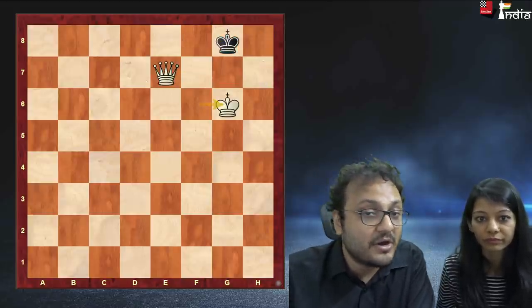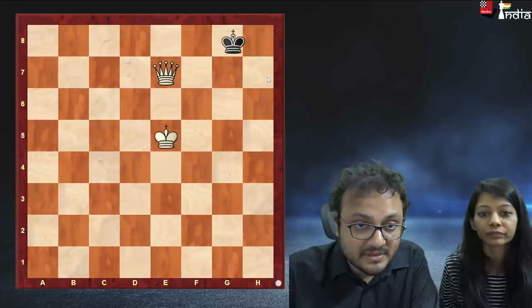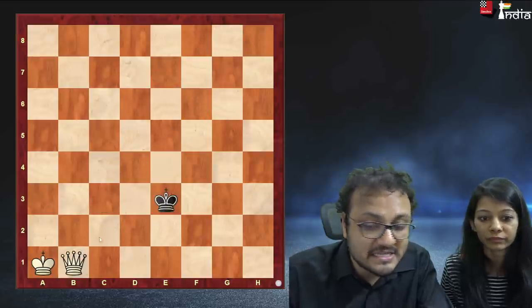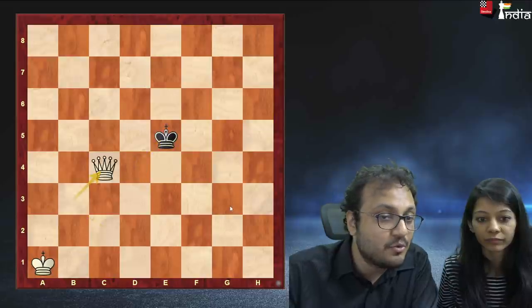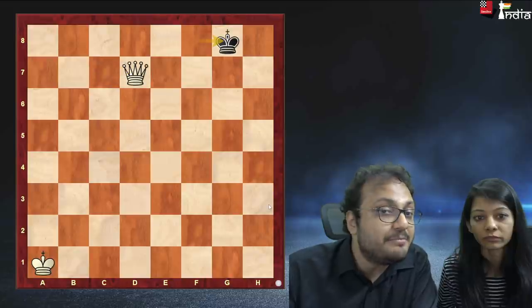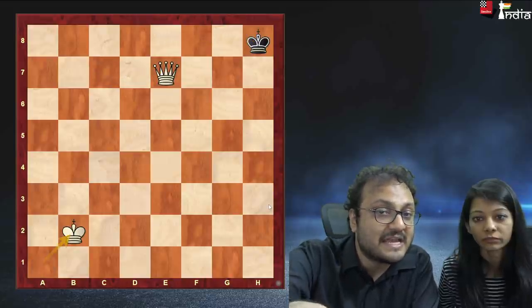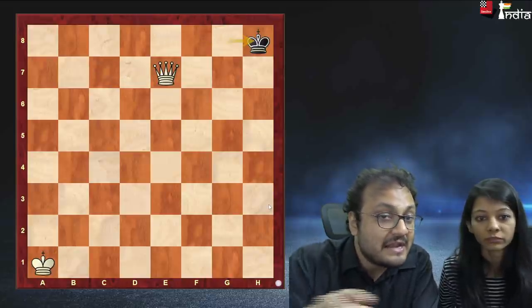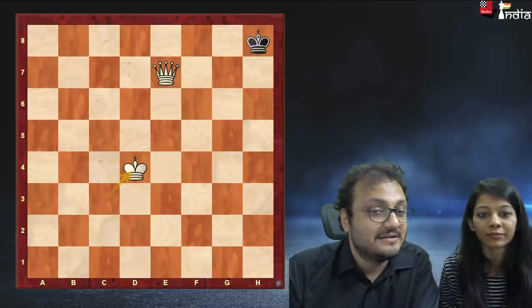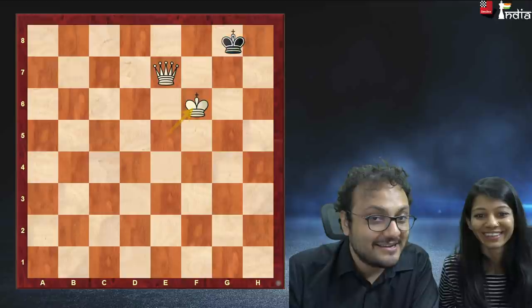So the main point from the start is: always move at a knight's distance from the opponent's king, push him to one of the corners, keep two squares for him so that he can keep alternating, and don't stalemate. Bring your king in — tuck, tuck, tuck.